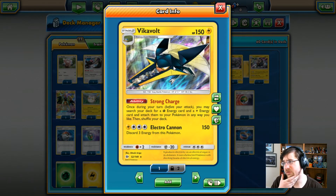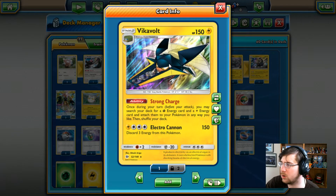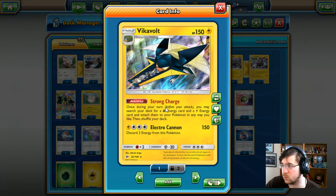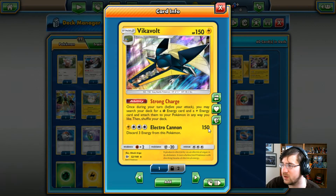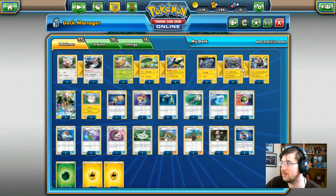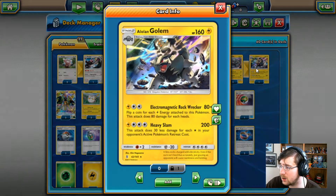We have Vikavolt, the Stage 2, 150 HP Electric Pokemon. It has the ability Strong Charge — once during your turn, you may search your deck for either a Grass or Electric Energy and attach them to your Pokemon any way you like, then shuffle your deck. It has the attack Electro Cannon: 1 Lightning, 3 colorless, 150 damage. We really don't want to attack with Vikavolt if we plan to set it up. We do have two full Stage 2 lines, so that'll be kind of hard to get going.